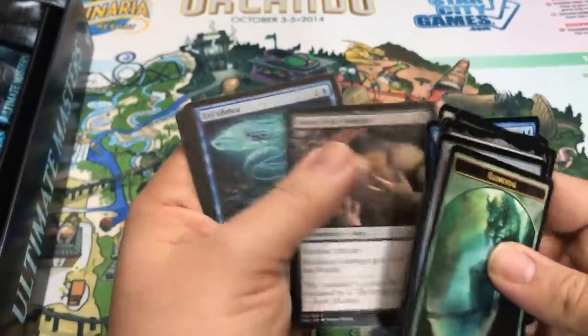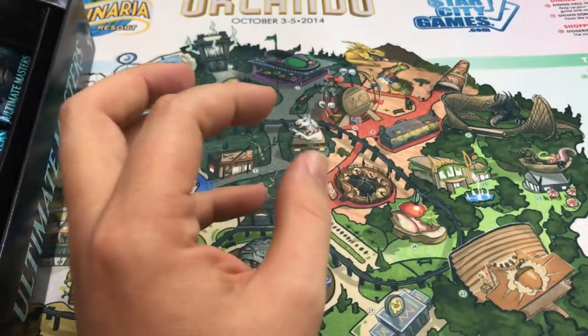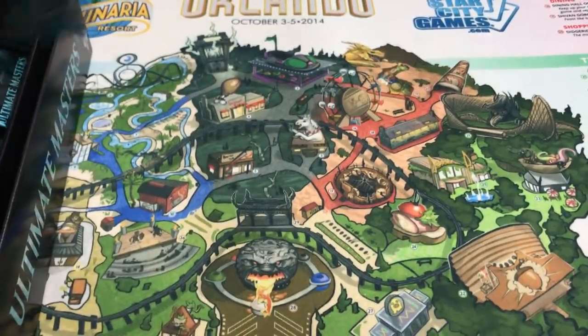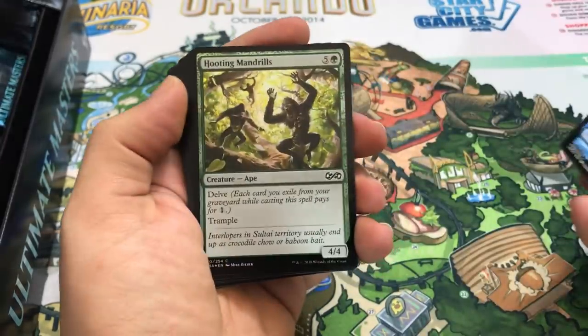This box is kind of amazing. It really delivered on foils - gave us two incredible mythics, some awesome rares, and really delivered on foils. We haven't opened our box topper yet - I almost forgot about it. I got so excited about everything else. All right, here we go.